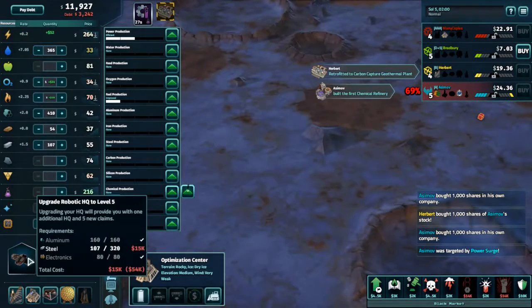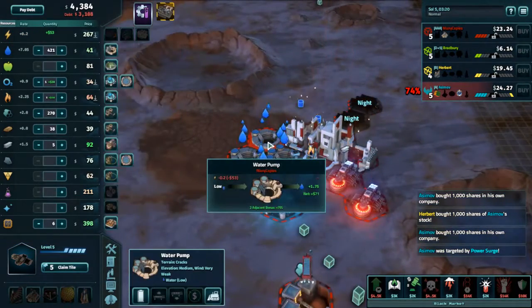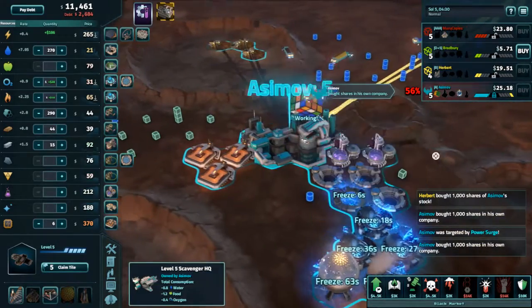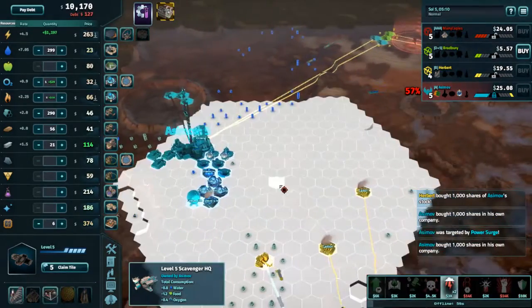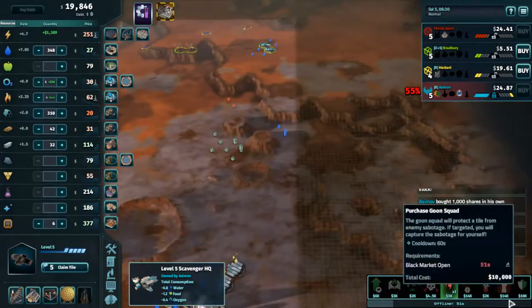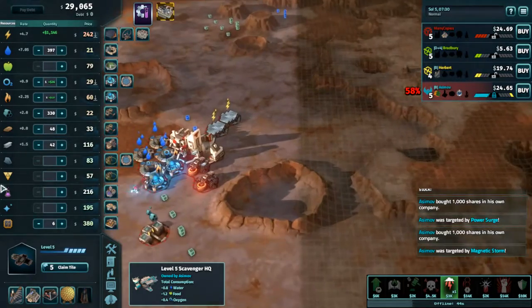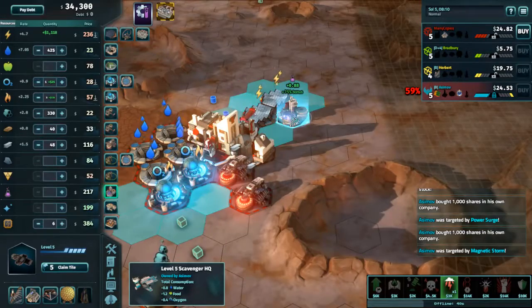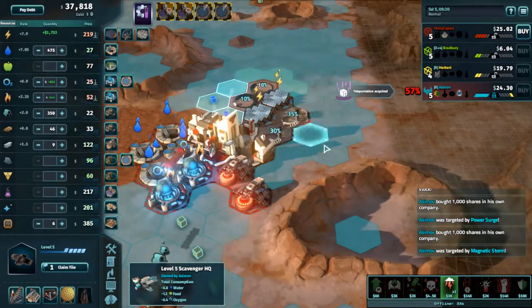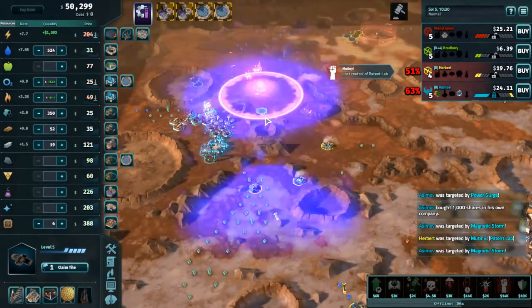Let's start optimizing chemicals. Actually, no — it's too expensive. We're just going to upgrade first, then let out. There it goes — it's resources. We need to get chemicals. The final two I can hit.